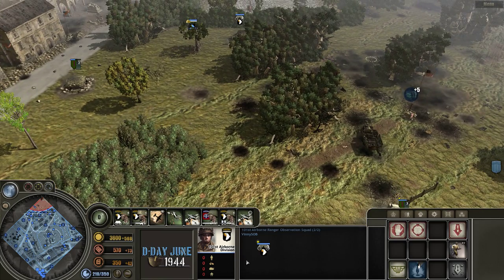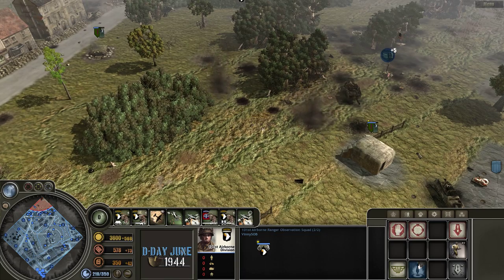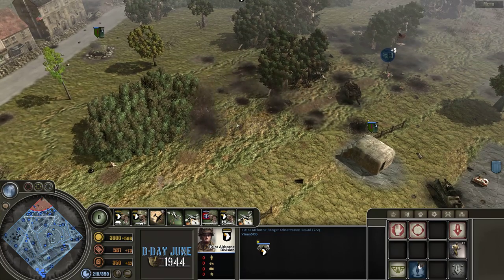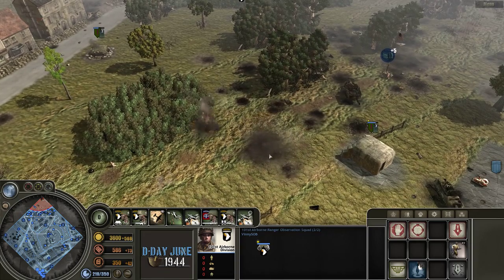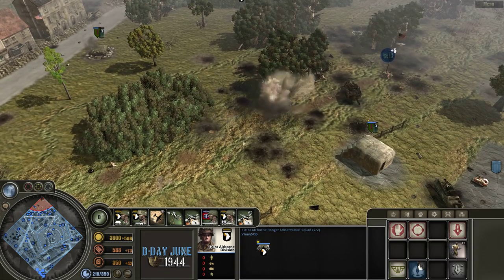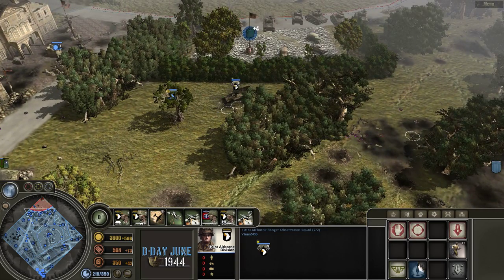If there are stationary targets or a built-up defense it is pretty devastating, and it works well to clean out troops. With the higher damage model, if any one of these rounds hit a group of soldiers or a slit trench it might kill everyone inside.